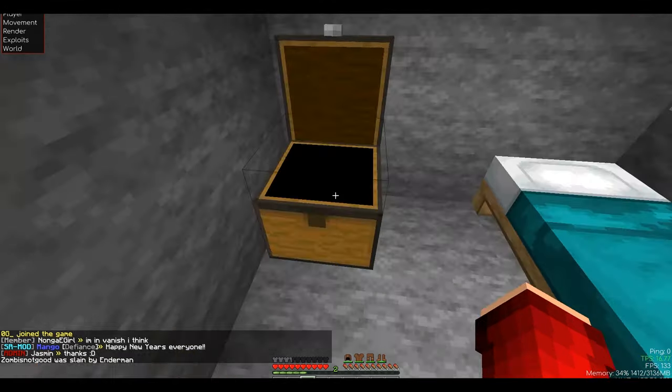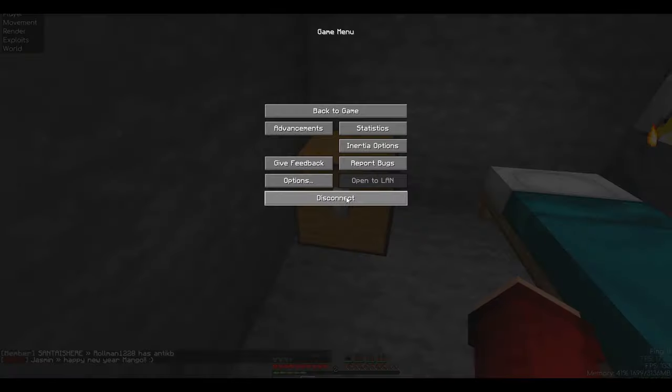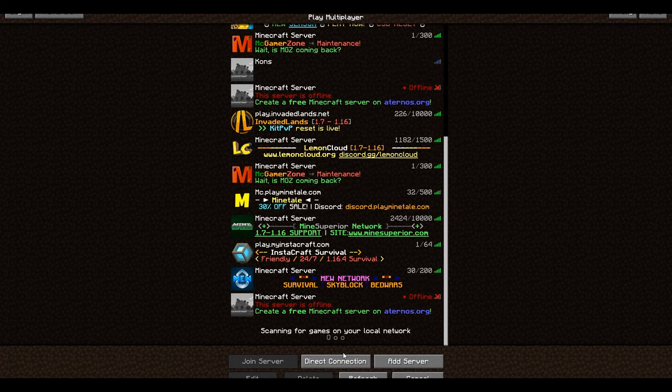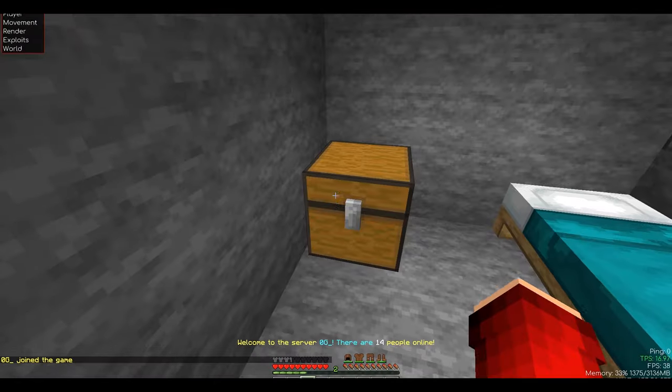To run this mod you will need Fabric Loader. After that install the book mod and Fabric API, which are both linked in the description. Move the Fabric API and the dupe mod into your mods folder, then double click the Fabric installer. All of these are linked in the description, and if you need any help installing these join my Discord server.